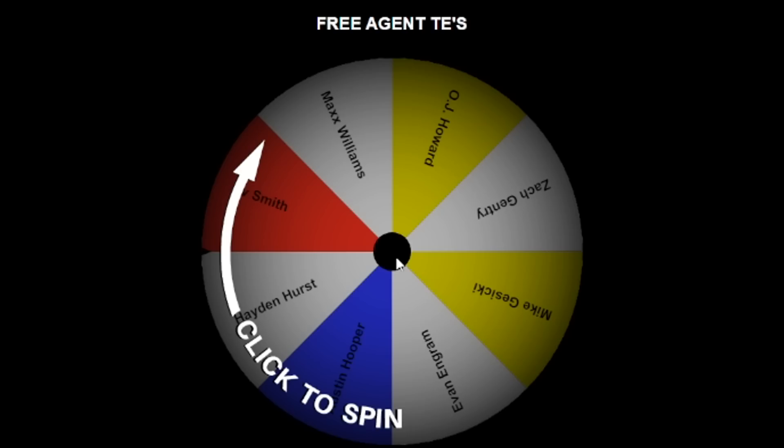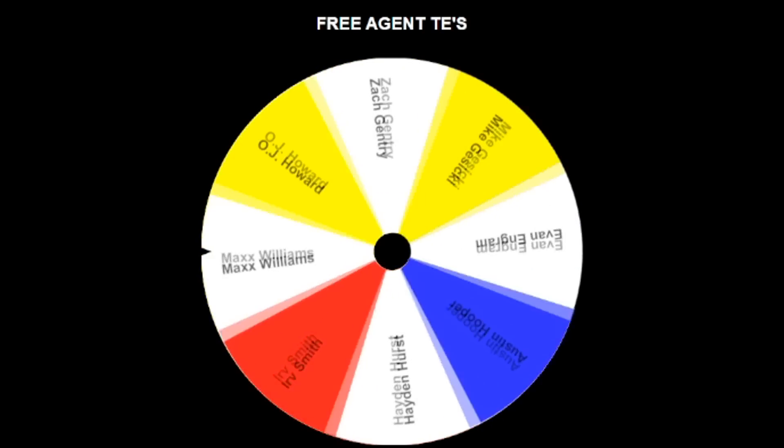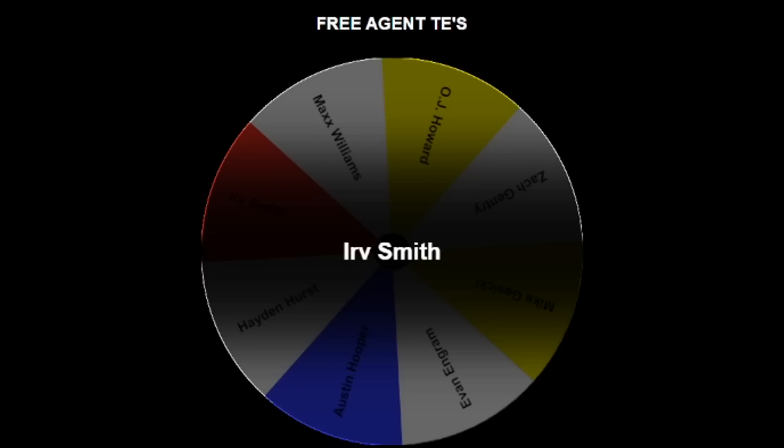Robert Tonyan. Now you're going to be surprised at who I would want. Gasicki's phenomenal, but I wouldn't mind a Max Williams or a Hayden Hurst who could block. We'll take Irv Smith — someone with speed.